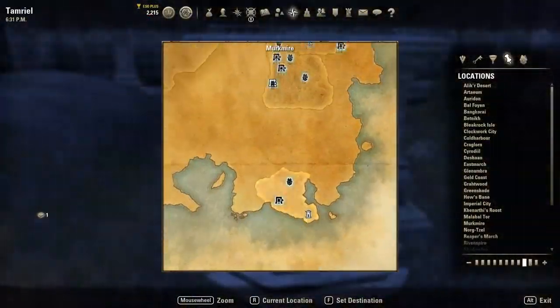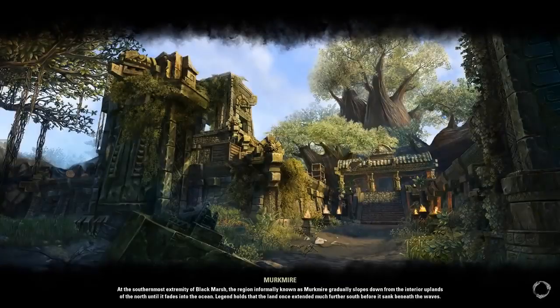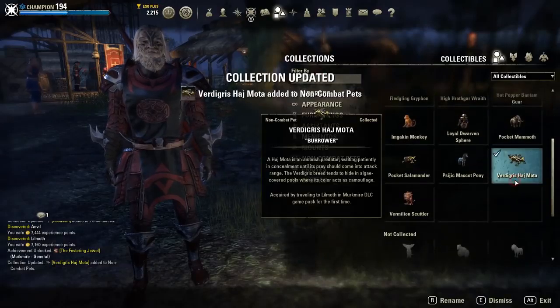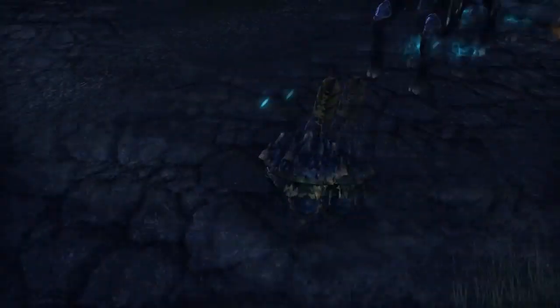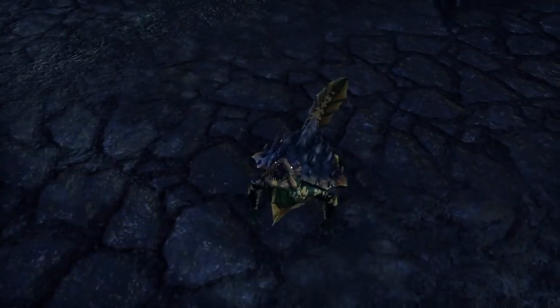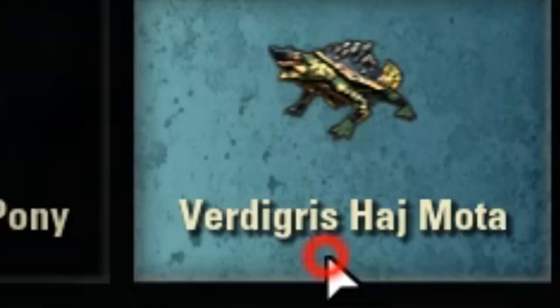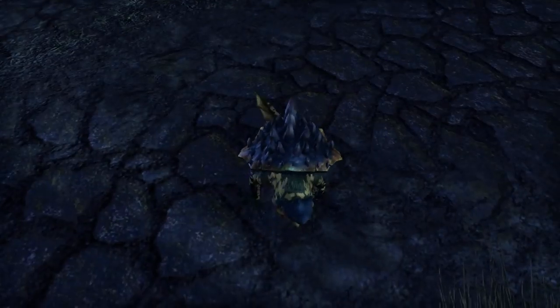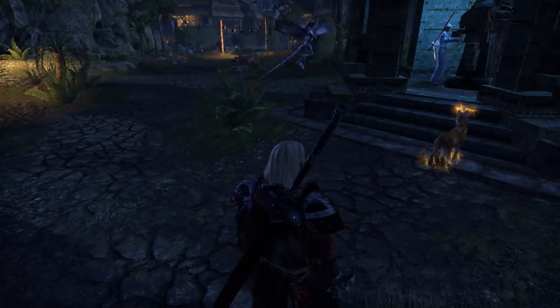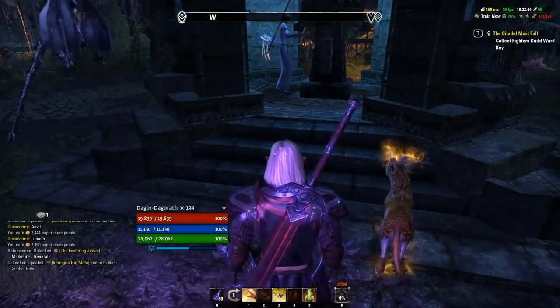The next pet can be acquired by simply traveling to Murkmire. Once you arrive in Murkmire, the pet will be directly added to your collectibles. This beautiful pet has the super easy-to-pronounce name Vvardvarkin Hayemota — it's basically an alligator snapping turtle, and it very much resembles one.